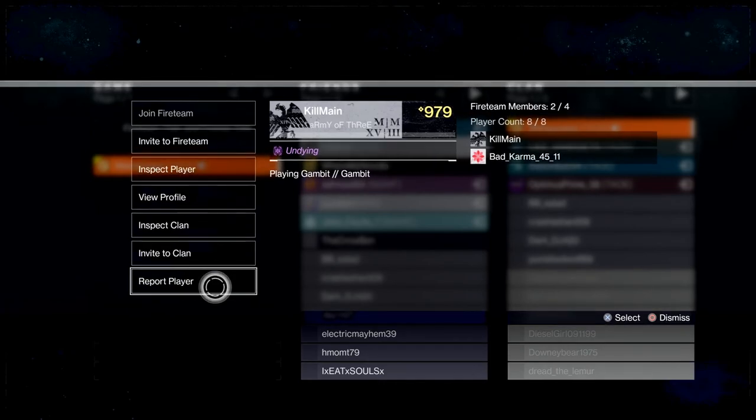If a player seems a bit sketchy or if they're away from their controller, you can report them for being AFK — which is an acronym from the PC community meaning away from keyboard, but we also use it here for away from controller. You can report players that are just hanging out and not doing anything, because the game is played better together.